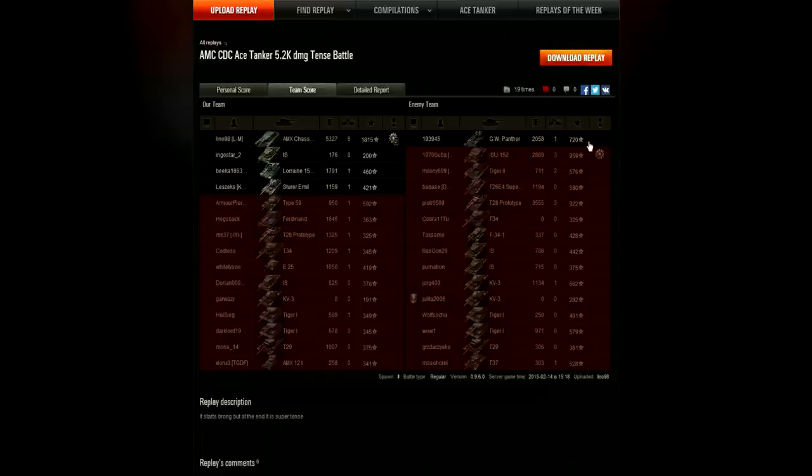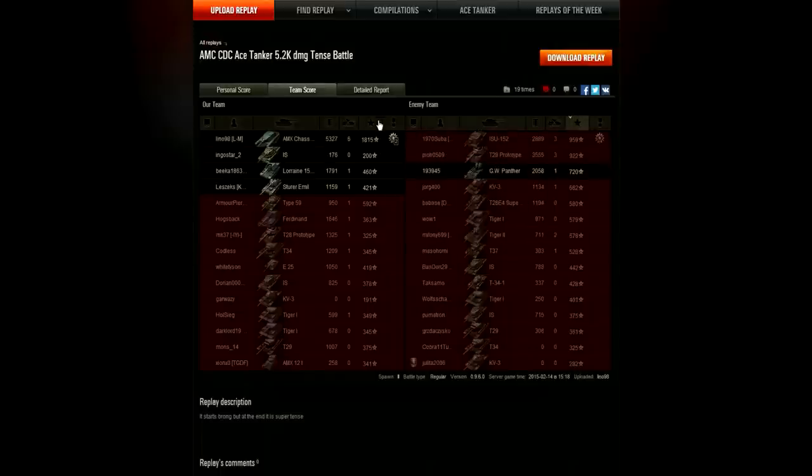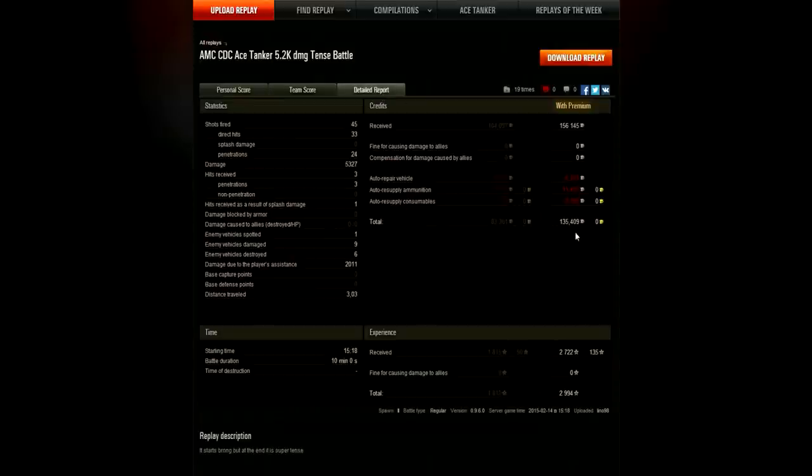That is just mental — that is more than anyone on the enemy team could even get close to. When you lose, you get 50% less bonus experience because you lost the game. So if Lino had won this game, he would have gotten over 2,000 base experience. And because this was a premium tank, he picked up a very healthy profit of 135,409 credits. That is just mental, even for a game like this.